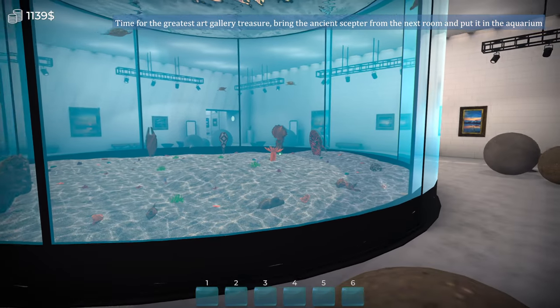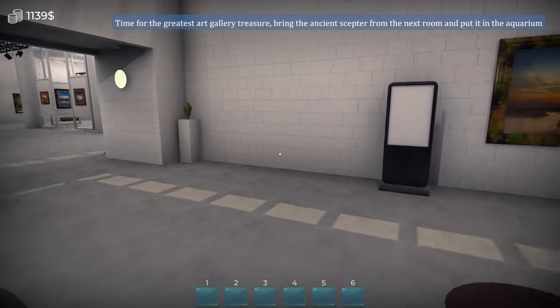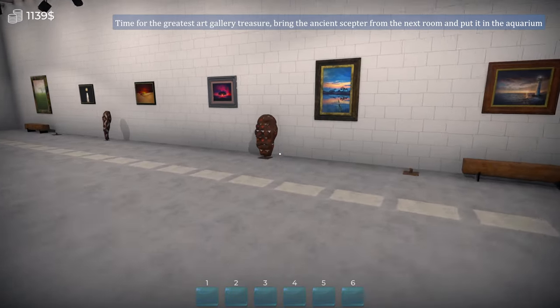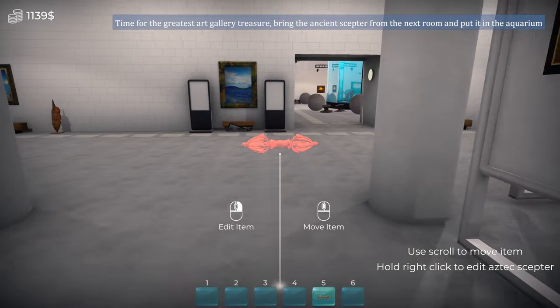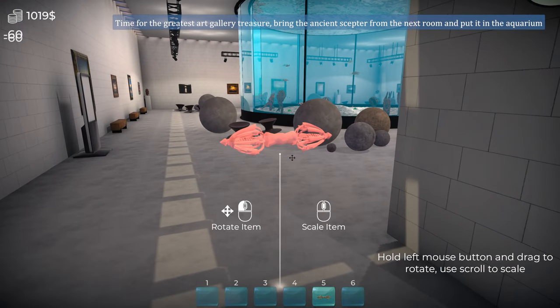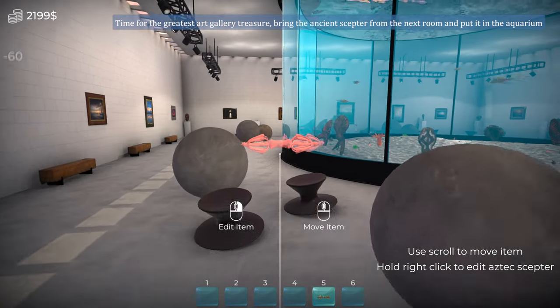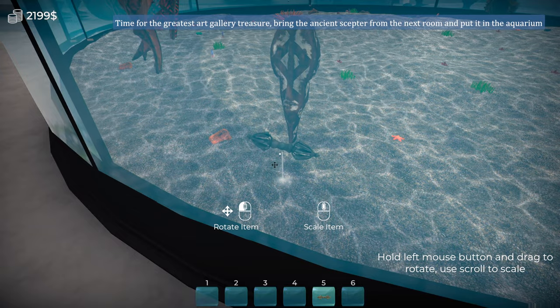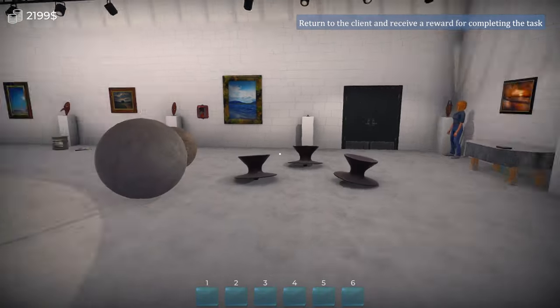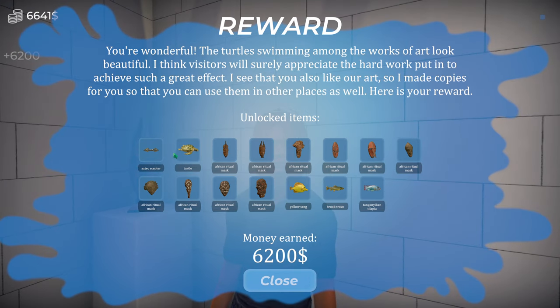Time for the greatest art gallery treasure. Bring the ancient Skepta from the next room, put it in the aquarium. Can I scale it up? Oh my, oh my! We're making money out of that - let's have it that size and we'll pop this down here. Is this art? Madam, all done. You're wonderful. The turtle swimming among the works of art look beautiful.